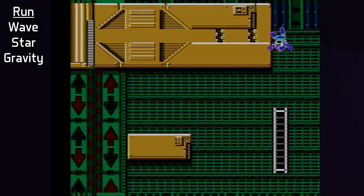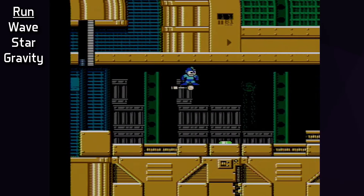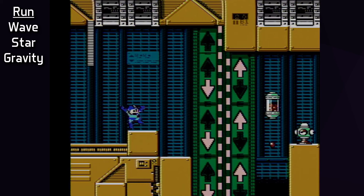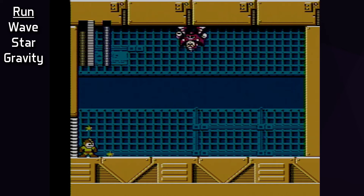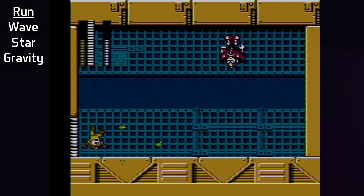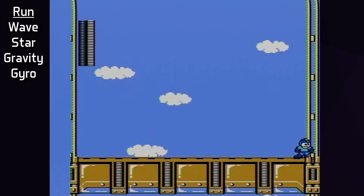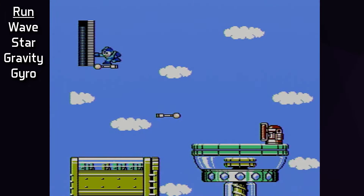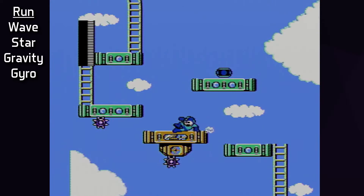The next stage is Gravity Man's stage, full of upside-down sections. This stage is a good example where moving consistently and efficiently, even if not very fast, is very important. The Suzy G enemies will fire if left in range for too long, but they're otherwise not a threat — just keep having a game plan and keep moving. Super Arrow gets its first usage here, and it's fairly common in Robot Master stages to have one or two screens maximize a Super Arrow. Gravity Man himself is a scripted fight, with a very safe strategy where the player stands still at the beginning and only needs to slide right and left once. Gravity Hold is the reward — an amazing screen-clearing weapon that will get a lot of use.